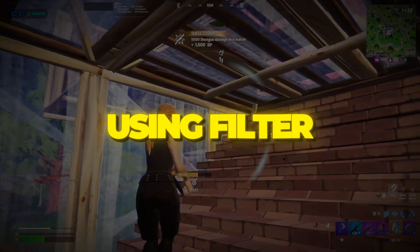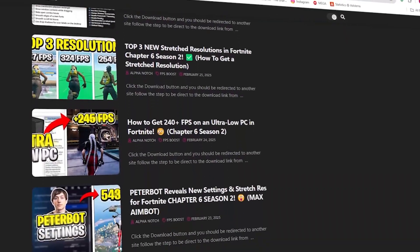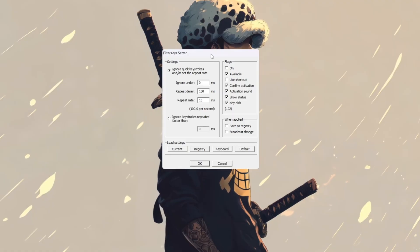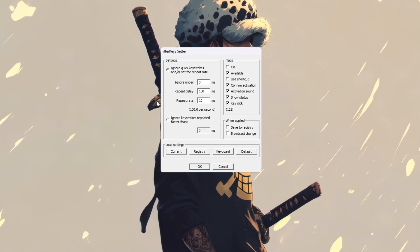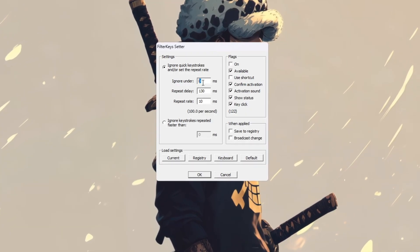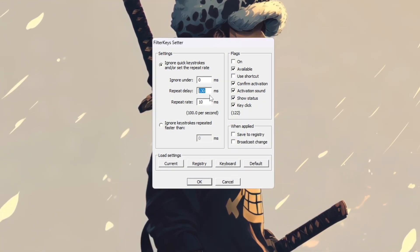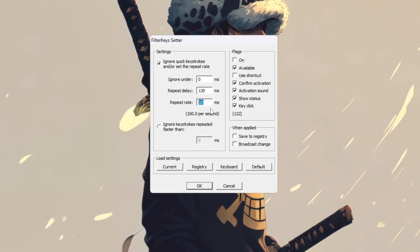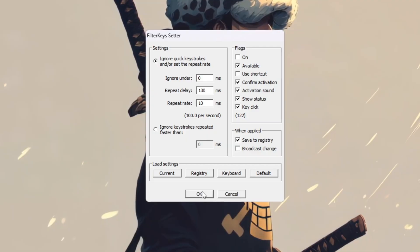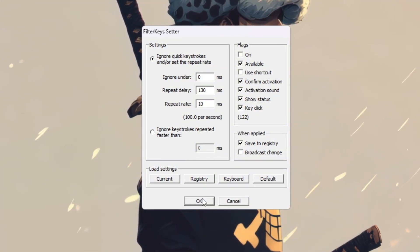Step 7: Reduce keyboard input lag using Filter Keys Setter for Fortnite. We'll make your keyboard react faster using a simple tool called Filter Keys Setter — this helps a lot in Fortnite because fast inputs are important for building and reacting quickly. Open Filter Keys Setter and change the settings to these values: Ignore under 0 milliseconds (removes any delay before your key press is detected), Repeat Delay = 130 milliseconds (controls how fast a key starts repeating when held), Repeat Rate = 10 milliseconds (makes repeated key presses happen much faster). After setting these values, tick the small box on the right to activate them, then click OK to apply. Now your keyboard will respond much faster, giving you quicker reactions and better control in intense fights.